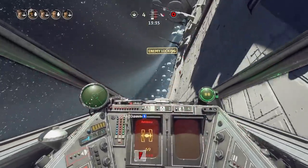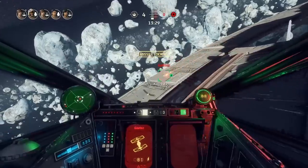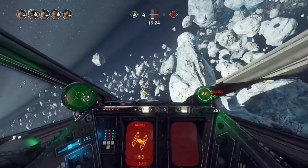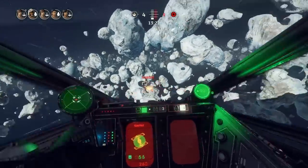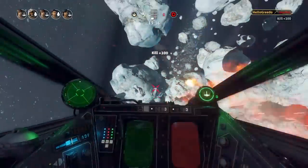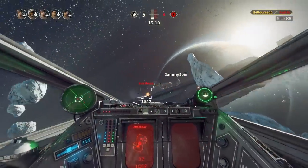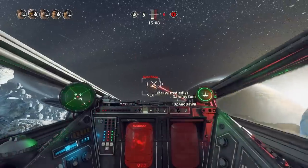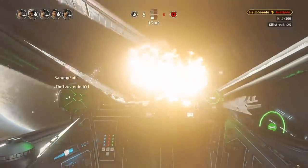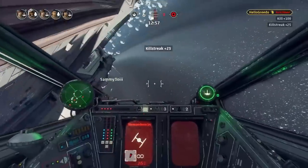That's all the cockpit customization in the game so far. I love how some of them are really neat callbacks or references or nods — like that Star Wars Galaxies nod with the Emperor's Fist Medal. Most of them are pretty obvious, like a Tauntaun, a Star Destroyer, a Stormtrooper Helmet, a Krayt Crystal. But a couple of these cockpit decorations have some really cool Star Wars history to them. Anyway, what are you planning to unlock? What have you already unlocked? Hello Greedo, out.